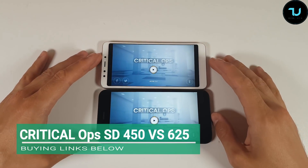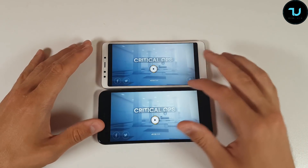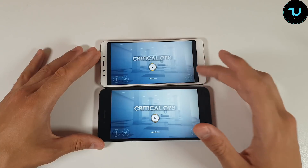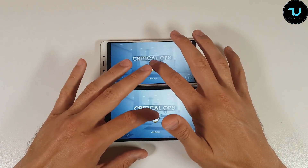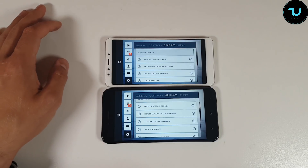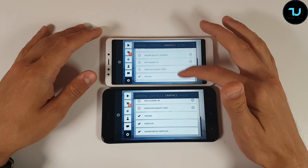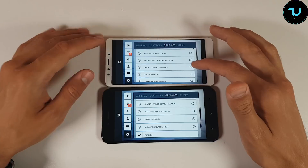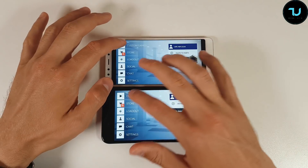Assalamu alaikum ninjas, welcome back. Here we have the Critical Ops comparison gaming test at ultra high settings on two different processors: Snapdragon 450 on the top and Snapdragon 625 on the bottom, but HD plus resolution versus full HD resolution. Let's just begin. First we're going to show you the settings for fair play comparison, to show you that everything is basically the same — ultra high maximum settings — and I'm also using the same analyzing level 8x.